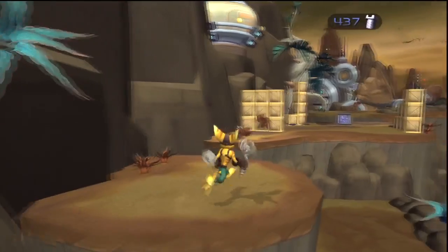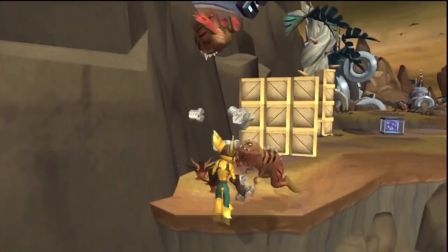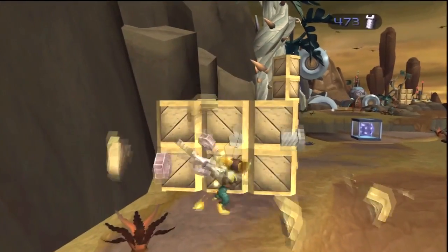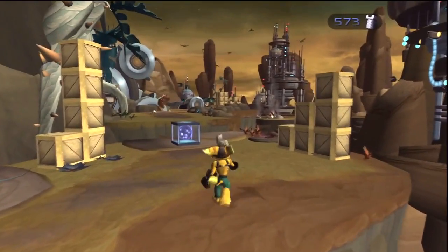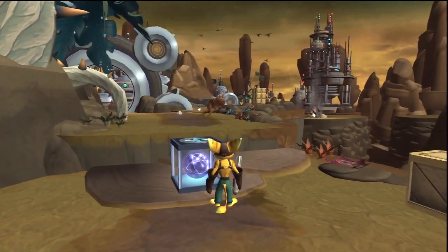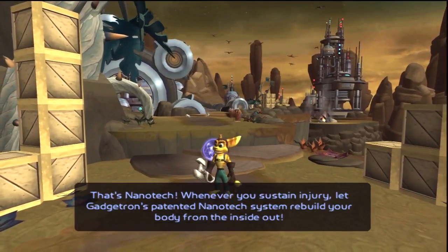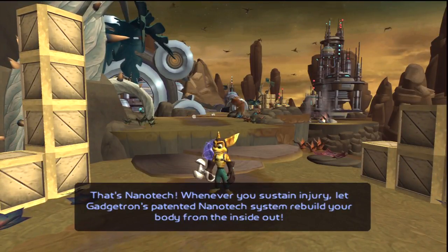I don't think I missed a gold bolt yet, but I might have. I don't know if there are any in this first level. Oh, he's gonna get me! Oh, he didn't. Alright, let's beat up this box of blue stuff to get the health replacement thing. That's nanotech — whenever you sustain injury, let Gadgetron's patented nanotech system build your body from inside out.